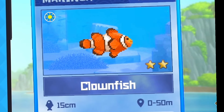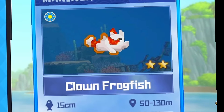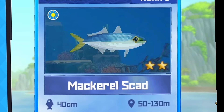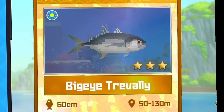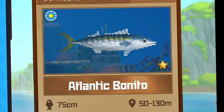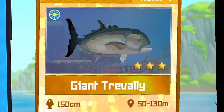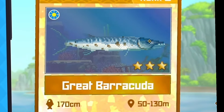Moving on to the Blue Hole Medium Depth, we have the blue head tilefish, the clown frogfish, the painted combo, the big eye scad, the striped red mullet, the mackerel scad, the harlequin hind, the big eye trevally, the coral trout, the great triggerfish, the Atlantic bonita, the white trevally, the cuttlefish, the dusty grouper, the Atlantic mackerel, the giant trevally, the white spotted jellyfish, the tiger shark.